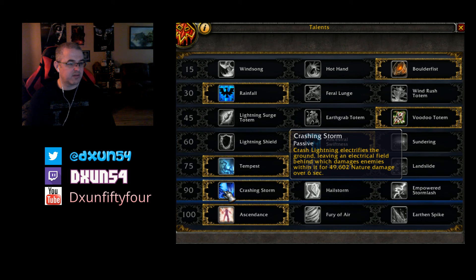Then I picked Crashing Storm. Crashing Lightning electrifies the ground, leaving an electrical field that damages enemies within it for 49k nature damage over 6 seconds. Really good spell to have. With Crashing Storm, Crashing Lightning gives you a constant AoE on the ground. The only thing is you have to stay near it — it doesn't move with you. But it's a pretty big area, like a huge lightning circle energy thing — you can't really miss it.